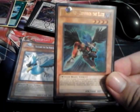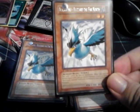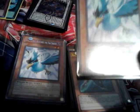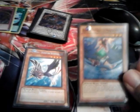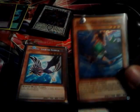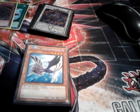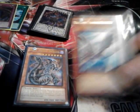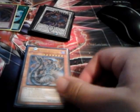1 Sephiroth — pretty standard, summoning it from your graveyard to make those rank 4s. 2 Blackwing Blizzard — I run multiple rank 6s so he's pretty useful; you can make multiple rank 6s with him. 1 Gale — pretty explanatory, halve one of your opponent's monsters. 1 Kochi — for rank 8 synchros and rank 4s.